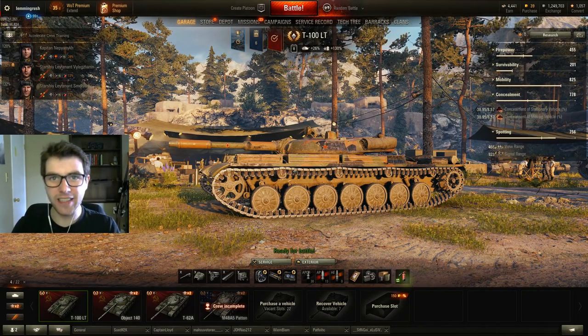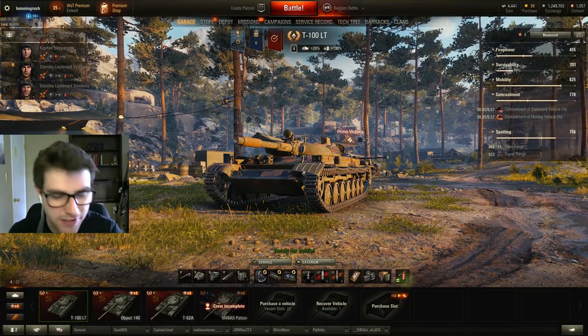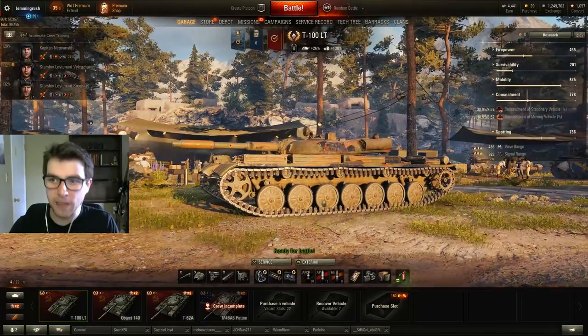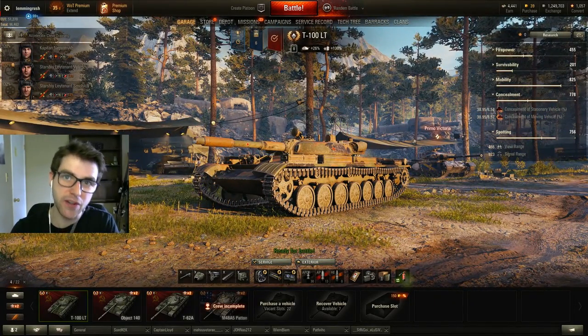Hey guys, it's Lemmingrush. The T100 light tank is one of the most fun light tanks to play in the game. It leads to just absolutely phenomenal games consistently. With a 40% camo rating and 465 meters view range, epic carries are very common.